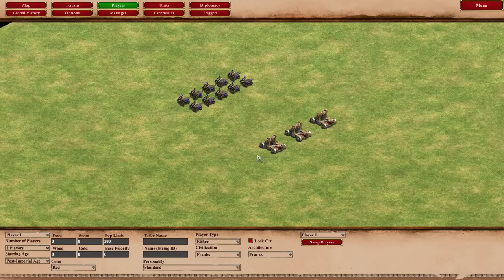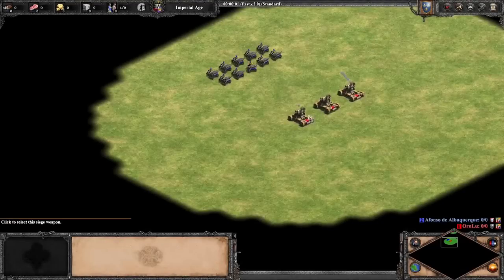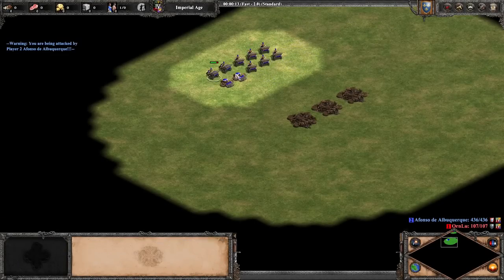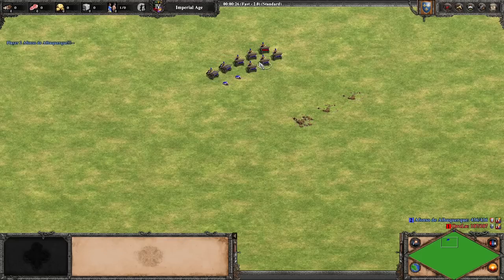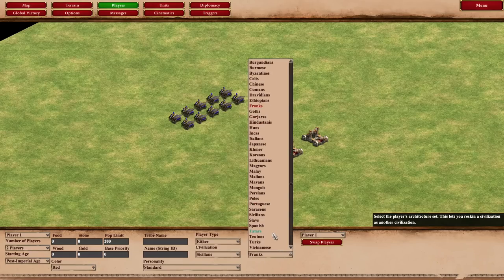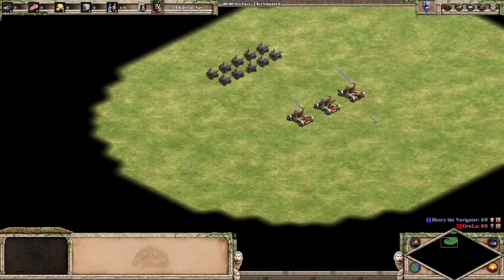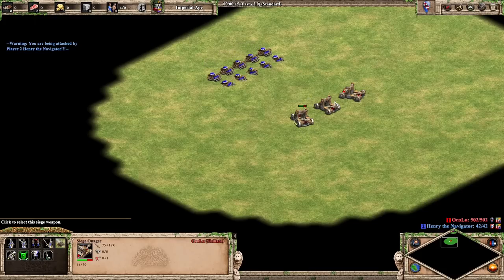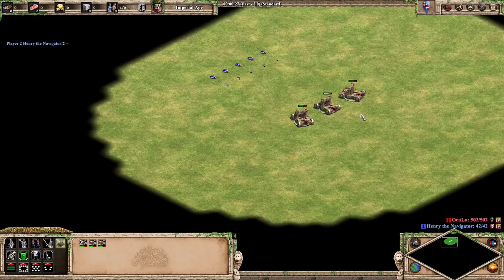Final test: onagers versus the organ guns. They're going to be Franks regular onagers with siege engineers. That's actually a lot better for the organ guns than I thought. Do you actually need siege onagers to deal with these guys? Switching to Sicilians for siege onagers - oh yeah, that flattened them pretty well. If you need to counter organ guns, just get some siege onagers. But yeah, that obviously makes a huge difference in that fight.